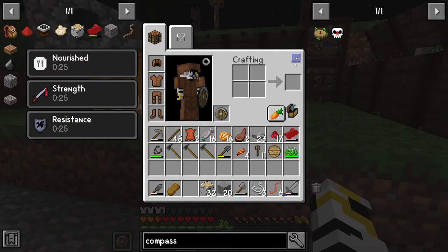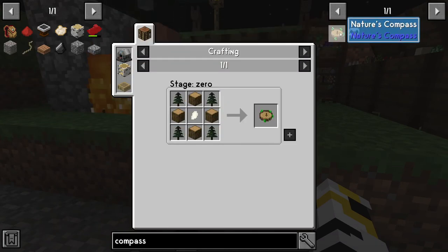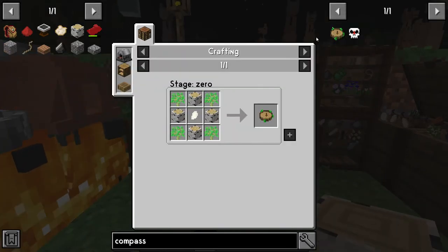What we'll do now is get Nature's Compass so I can find what I need to find.